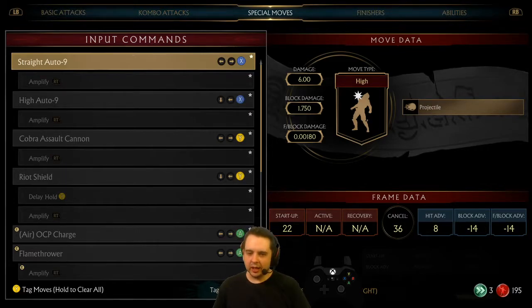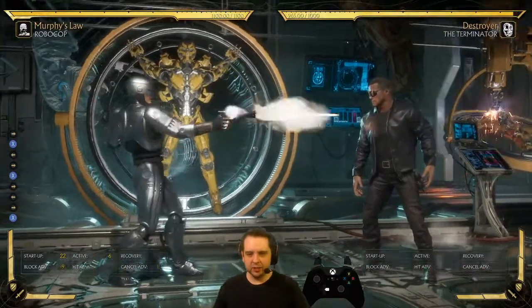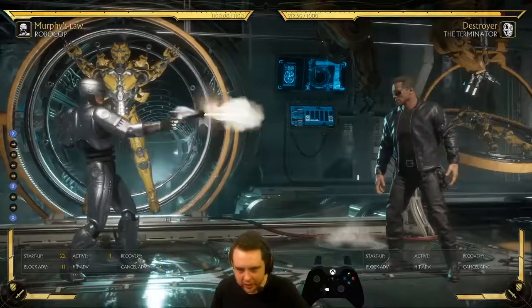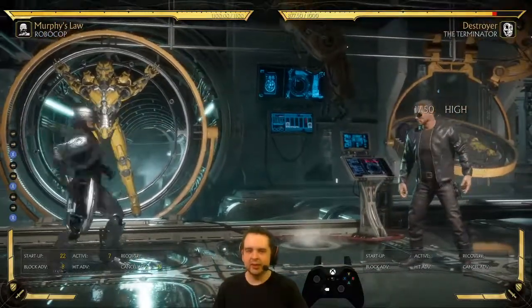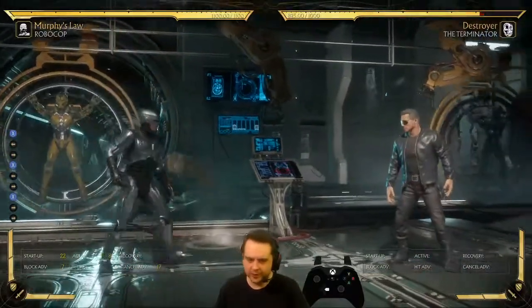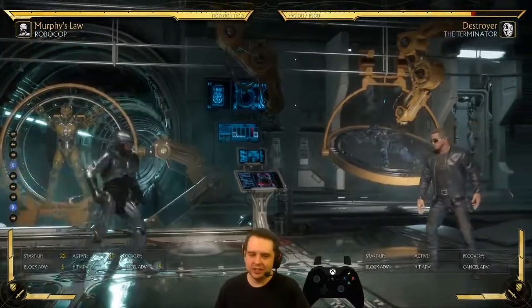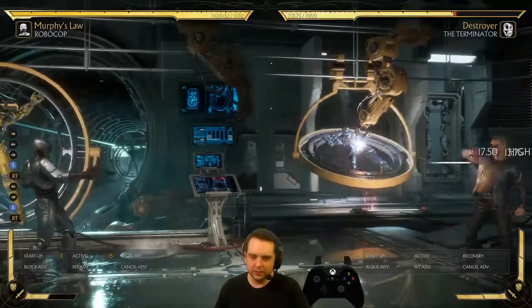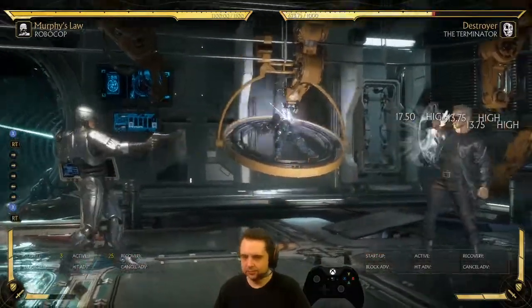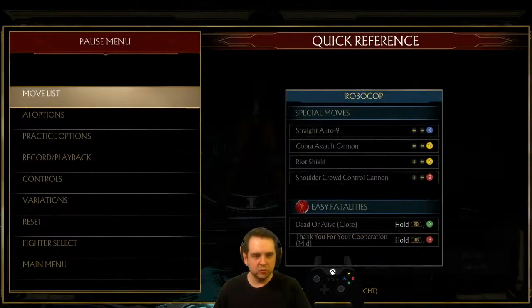His basic gunshot is called Straight Auto-9, and it's a pretty standard projectile. The issue is how high that hitbox is — Robocop is a big-body character, and I'm basically shooting Terminator in the chin. So this will go over so much stuff; it's a very easy attack to avoid. As far as projectiles go, it is fast, but it's just not great. You've got a little mix-up potential when you amplify it and there are three bullets, but not a great move on its own.